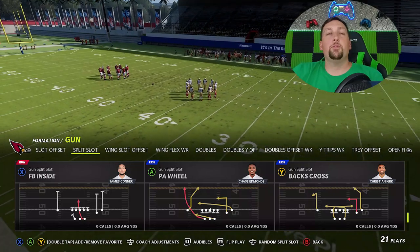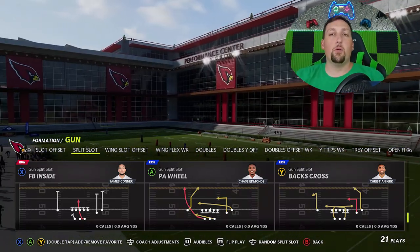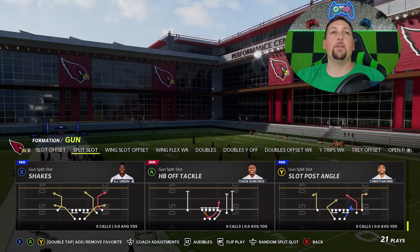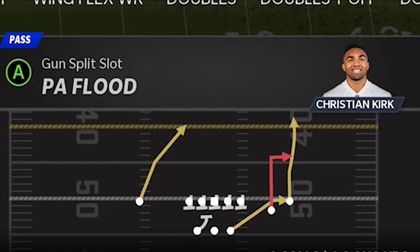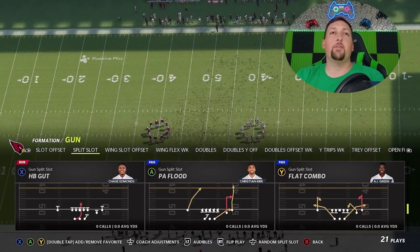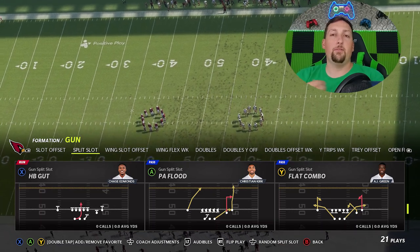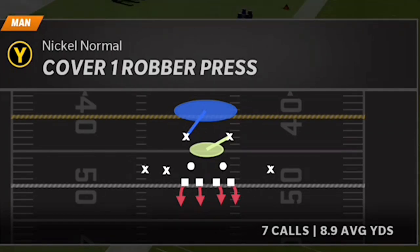So that's a very glitchy play against cover 2, cover 3, and cover 2 man. We really didn't go over cover 4 or cover 1, so let's go ahead and cover cover 1 first. For those defenses, you're going to need a play like this — the PA Flood, which is a very glitchy play highlighting a very glitchy route that I've been showing in a couple of different plays recently. On the defensive side, let's start off with cover 1 robber.